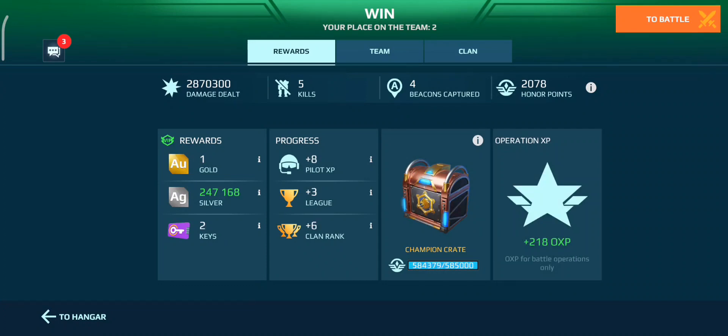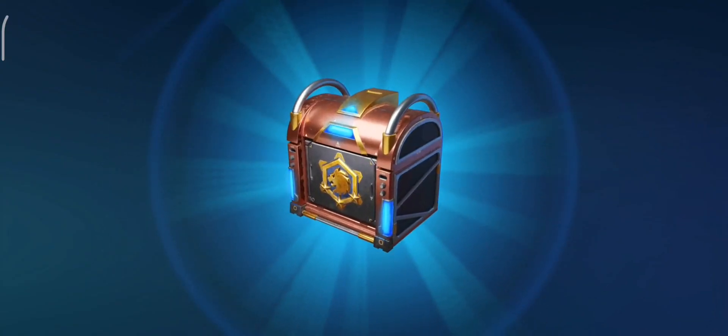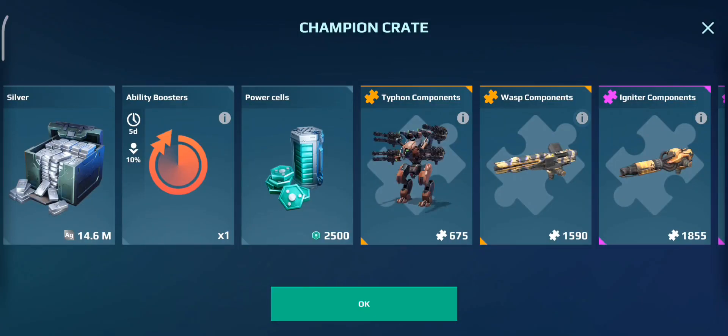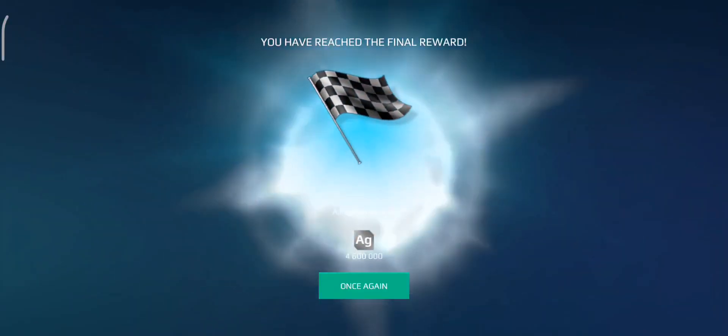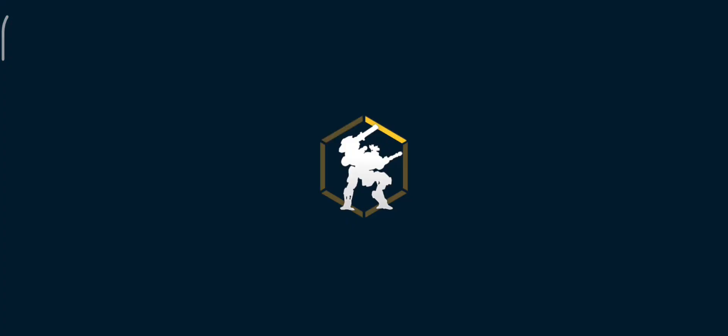In case you ever wanted to know what a champion crate looks like when you get it, here it is. I just thought I'd throw this in here randomly because it rarely happens to me. So here we go - you get a lot of silver and an absolute ton of components. It's a decent amount to be honest. And then you get this at the end as well, which is actually really good.